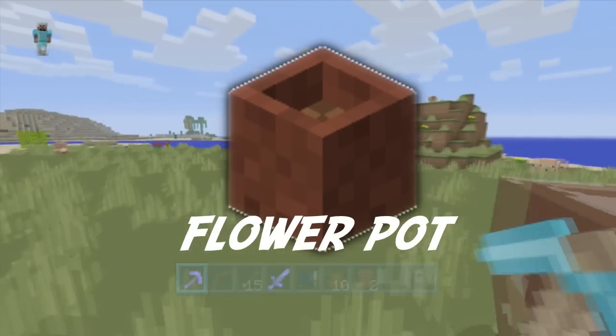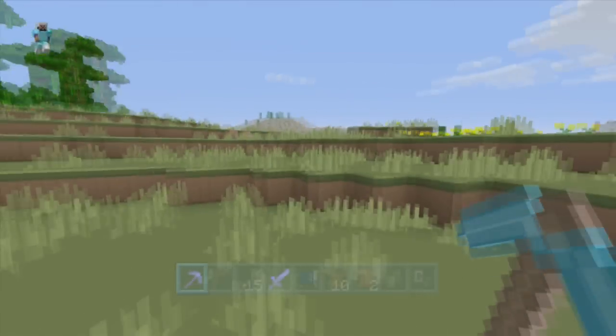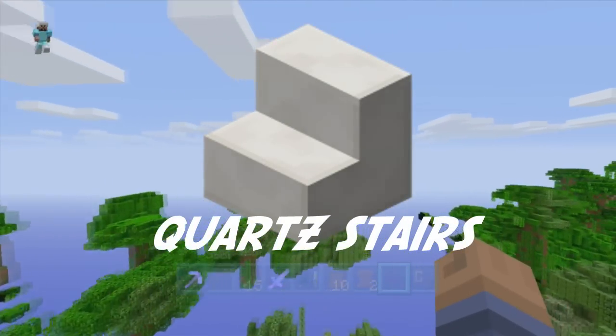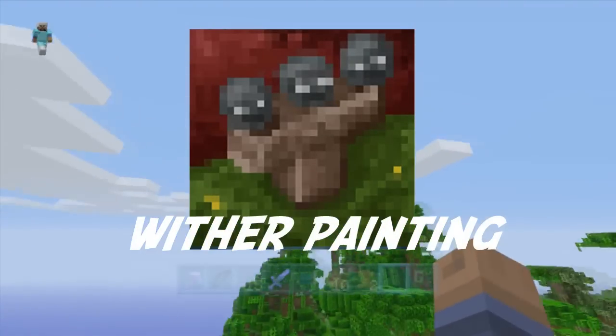And surprisingly, we will be getting flower pots, which is something I didn't think we would be getting in this update. We'll also be getting quartz stairs along with quartz blocks. I didn't go over the old features because, like I said, the annotation in the top left-hand screen — click that for those features. And we also have a wither painting.